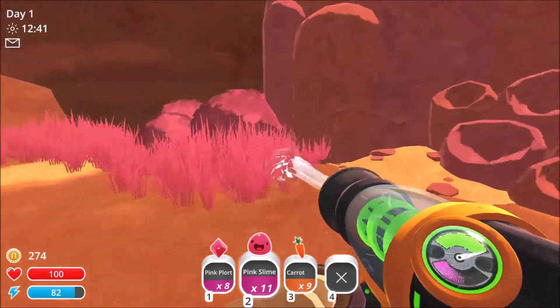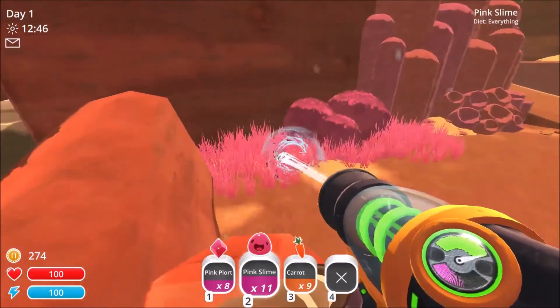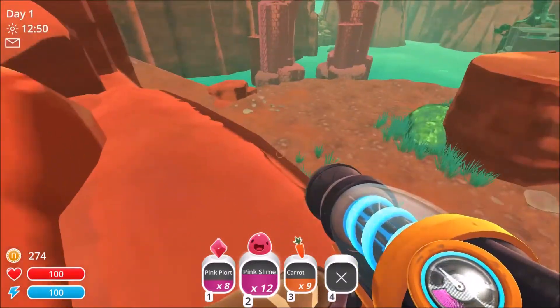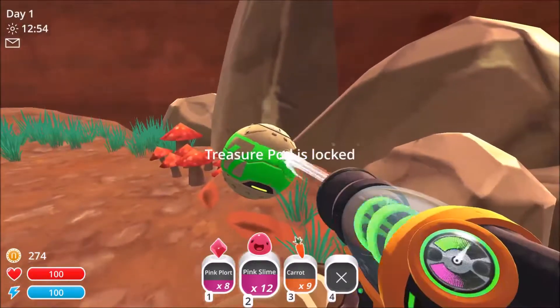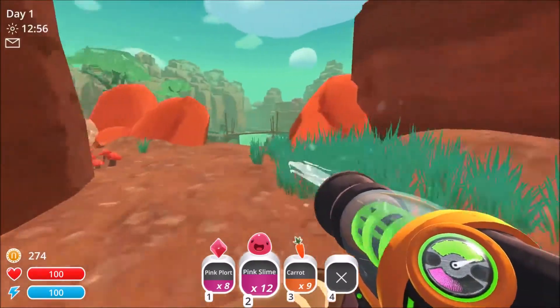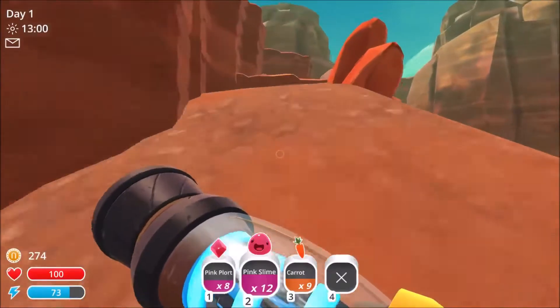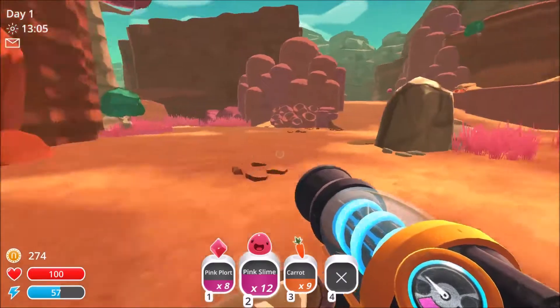Is there anything? I almost jumped down there. I was scared to go down there. Alright, let's just do it. The treasure pod is locked. Why? I want what's in the treasure pod. Okay, we're back where we were.